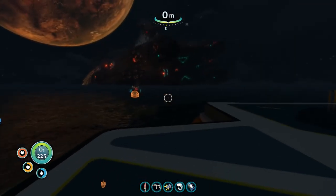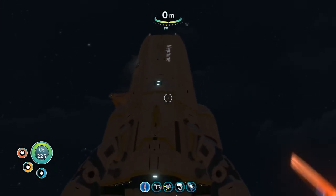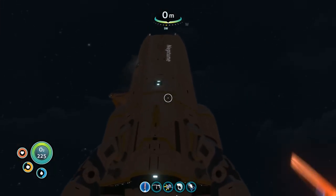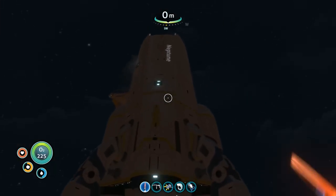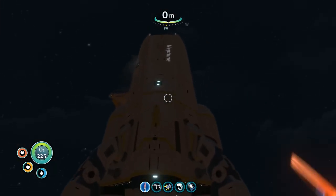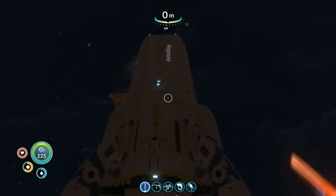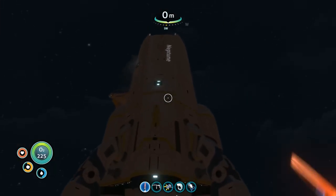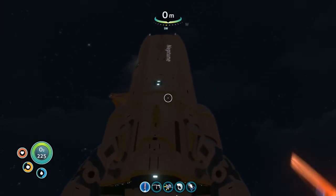What do I need for the Cyclops shield generator? Advanced wiring kit, polyaniline, and a power cell — I've got all the materials I need for that. That will be relatively simple, and I think that will be the final piece to go on top. Our Neptune rocket will finally be ready to leave, and so will we — we will be leaving this planet for good.